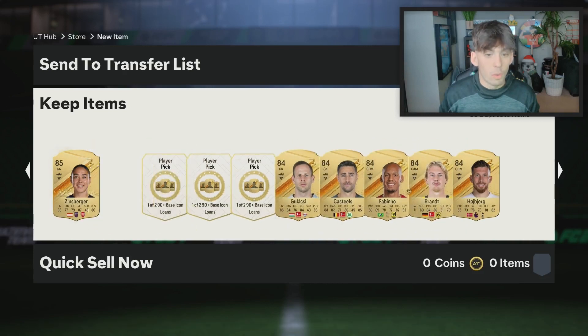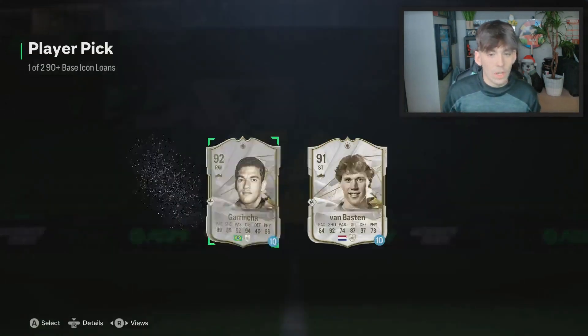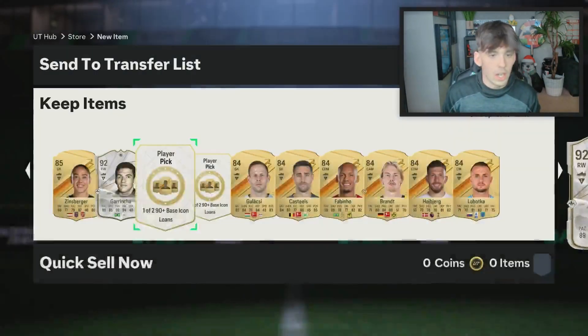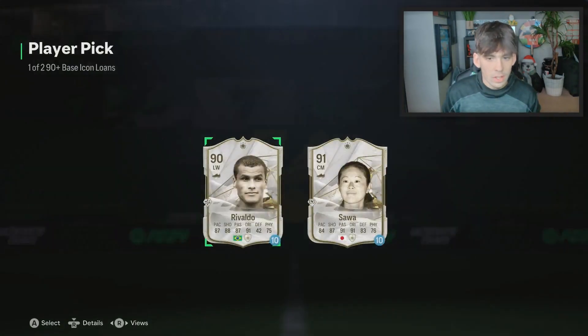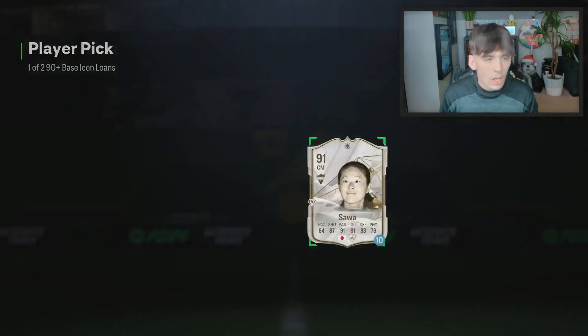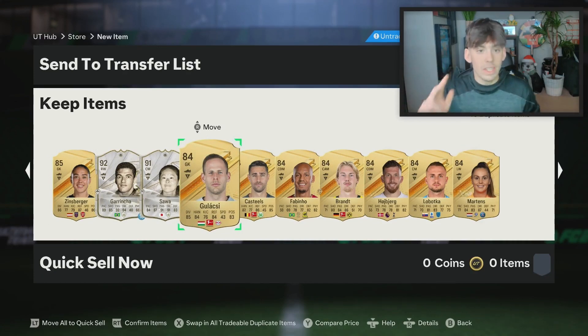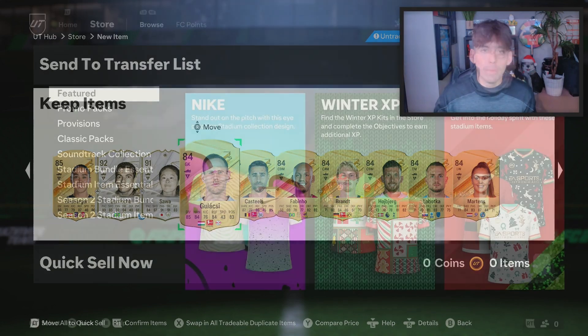And then we have our four lone icons. We get Garincha, the next one is again Garincha, next one is Sawa — who's very good — and then last one is again Sawa. What a pack. I'm actually surprised. I'm going to go ahead and put these cards into the first thing of the Icon SBC, and I'll be right back when I'm done with that.